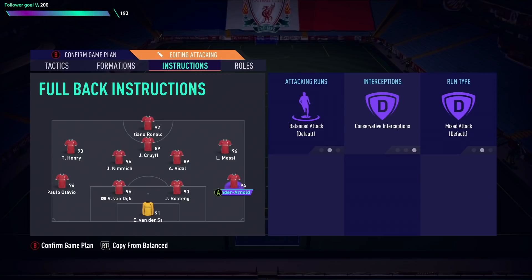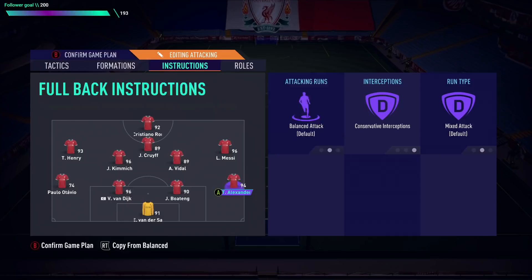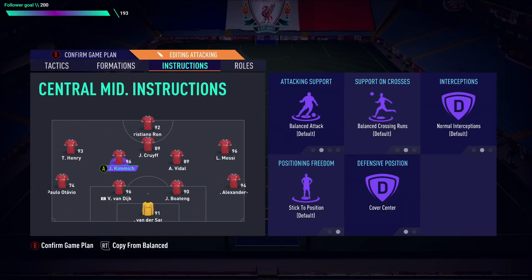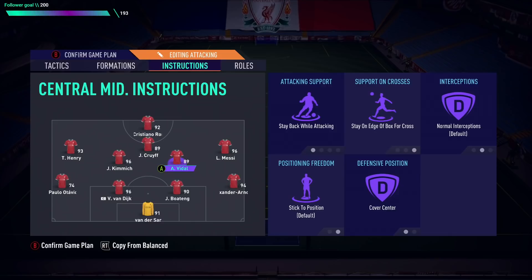For the two midfielders — Kimmich and Vidal — I've got Stay Back While Attacking. This depends on your setup: if you're on Fast Build Up with fullbacks on Stay Back, your midfielders could be on Balance so you still have players going forward. On Long Ball you'd want the opposite. I typically play Fast Build Up, so I have them on Balance so a couple more players are going forward.